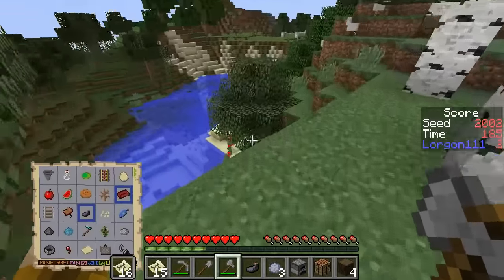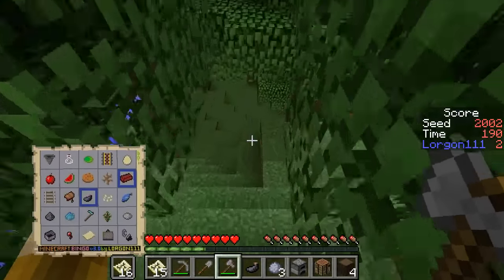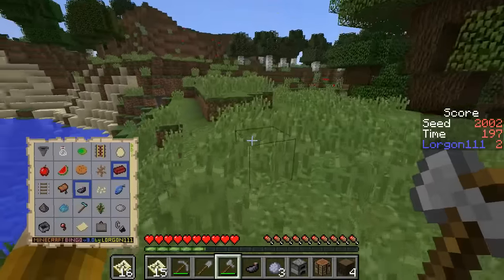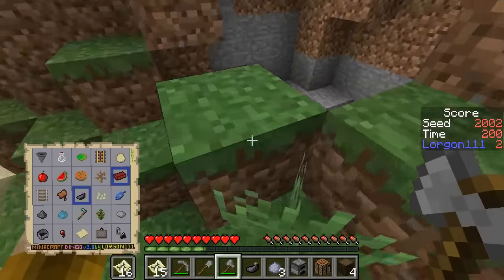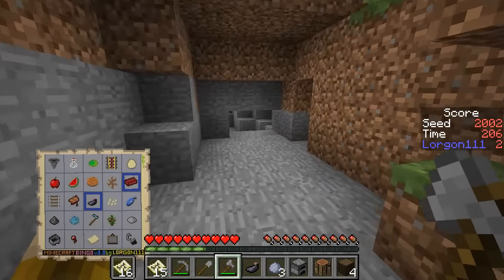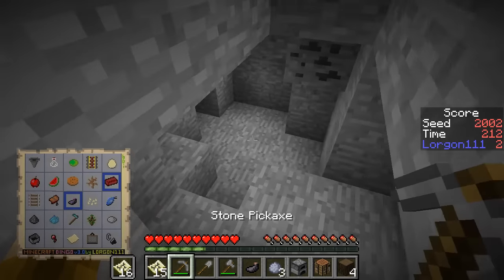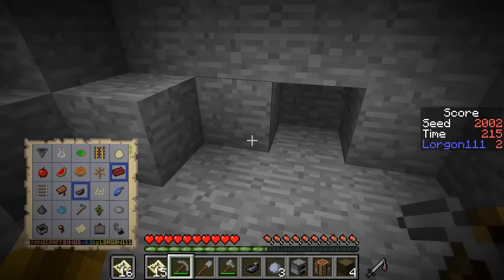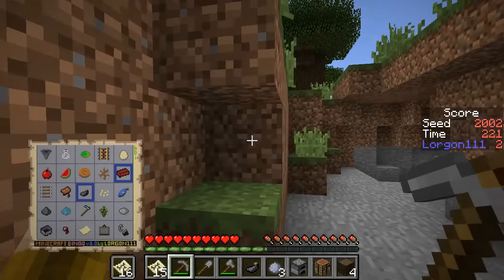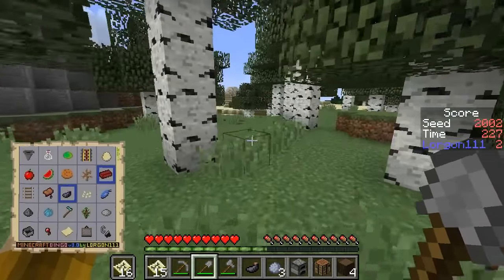A cave system is also going to be necessary to get the bones and string. There are more chickens over here — it's a chicken bonanza! I think I see a cave. Yes — oh, it's just a tiny little cave. Maybe it goes further over here. Show me darkness, show me bad guys, show me coal and iron. Well, here's coal at least, which I could use for smelting the iron. That is at least a dark area where some monsters could spawn, so let's try to remember that.